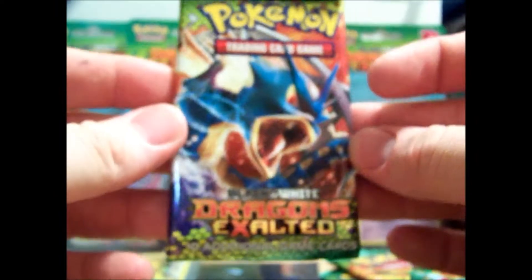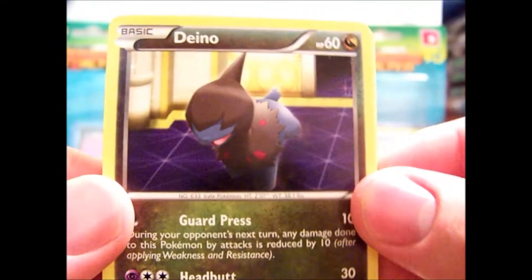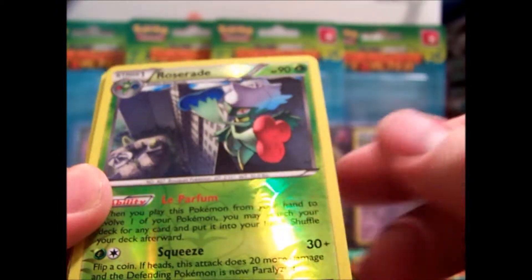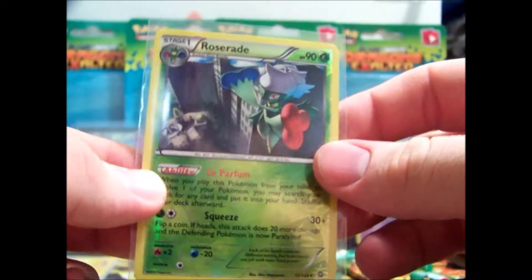I have one of each artwork here. Let's see if I can at least try to save these packs — that would be awesome, except I don't know if it's going to work. Code card. We have a Dino, Swablu, Vulpix. I guess there are two Dinos in the set. Tepig. Roserade Reverse — that is my first Reverse Holo Rare. It only took eight packs to get one. Nice card.